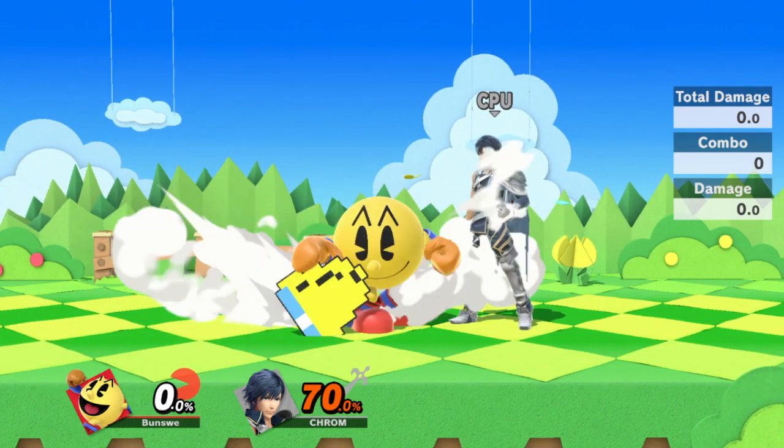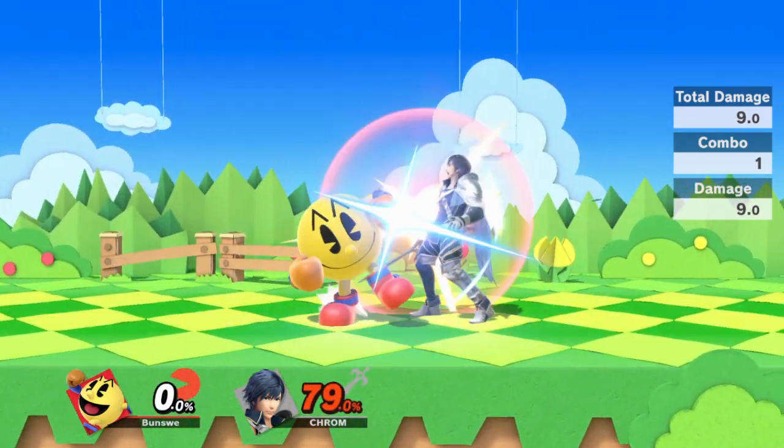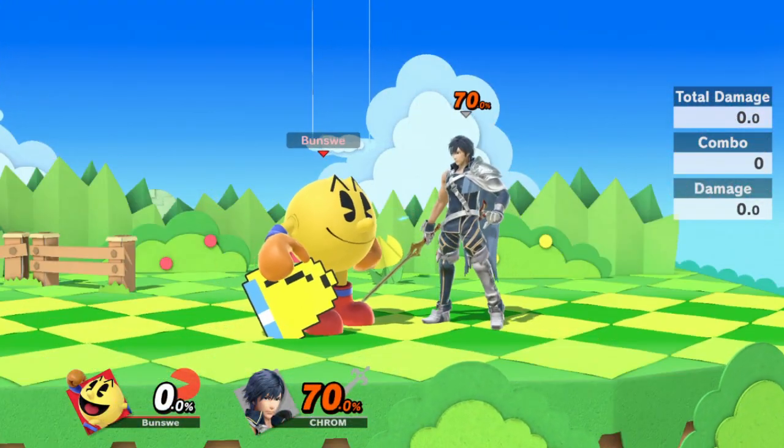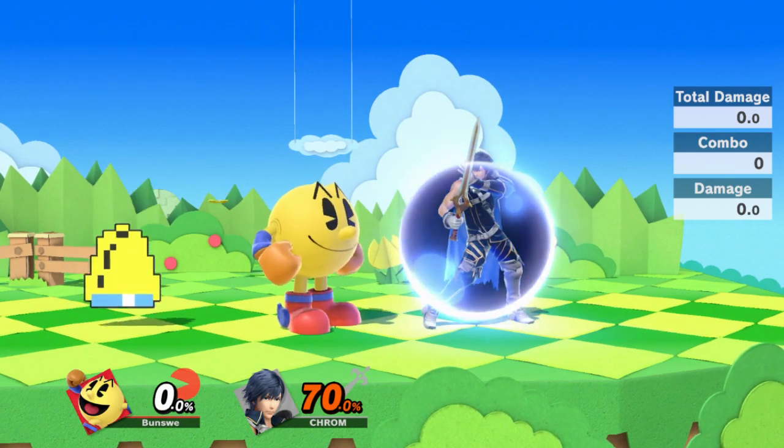Bell S-Smash is obviously one of the best kill confirms in the entire game, but it has one fatal flaw. That is, if you miss the bell or your opponent shields it, you're screwed — I don't know what to tell you.